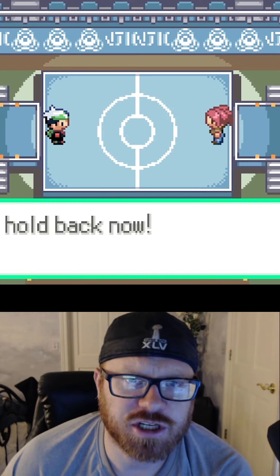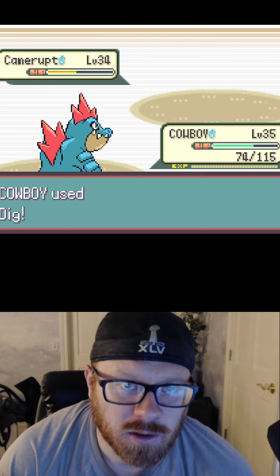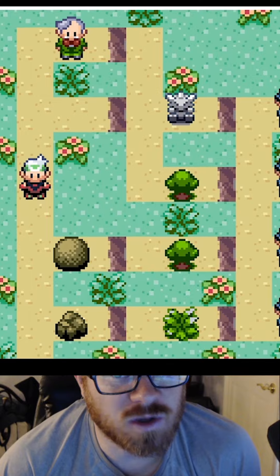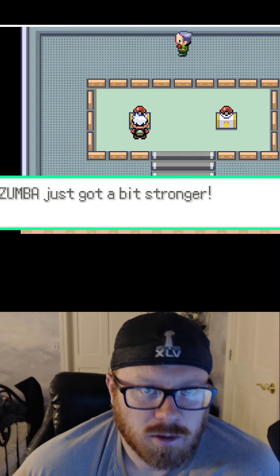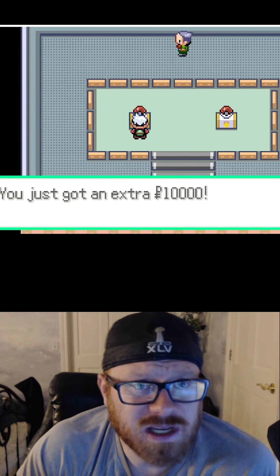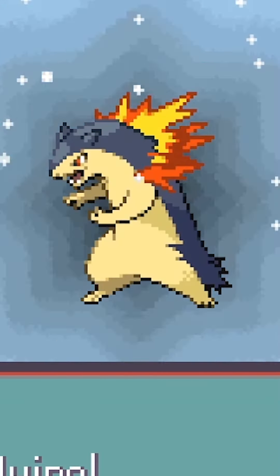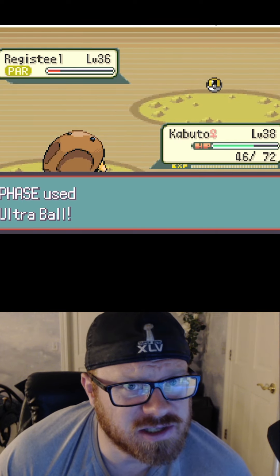We take on Flannery in the third gym, the Fire-type trainer. Her Houndoom hits really hard, but Jeffrey is up to the task. Cowboy might not have any water moves yet, but he's pretty damn good at digging. Jeff finishes it off easy-peasy, and the Legendary gods smile on us once again, providing us with another Legendary. But first we gotta stop off at the game show. Zumba gets a little bit stronger, but then all of my Pokemon get weaker. We get 10k, even though we're already rich in this run, and then we lost a Grand. Our Legendary turns out to be a Registeel — some nice resistances on that. And Paris evolves into Typhlosion, thank god.